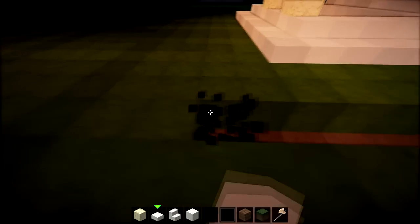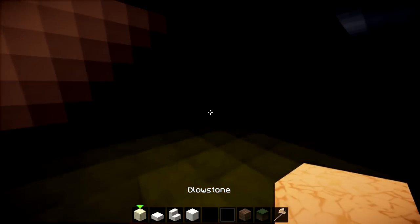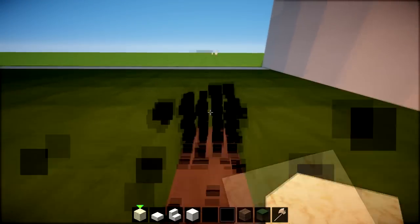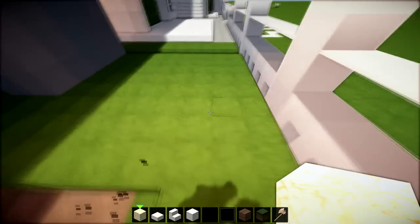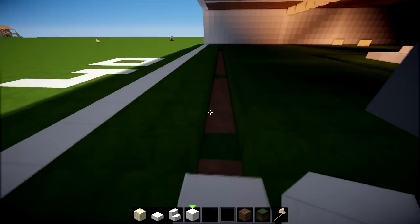I want a two-block pathway going around here, all the way across to this point and all the way to the very back of the building. Making sure we've got a two-block gap at the back for a little walkway going in — this one as well. Bring it all the way around, and this can be our pool area. Bring it all the way around to this point with a two-block gap around there as well. I'm going with quartz for the surround, I'll speed this up going around.